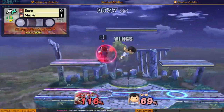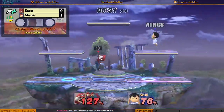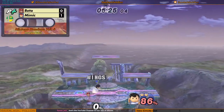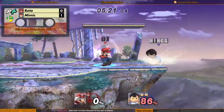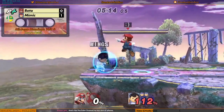Nice positioning and fade back and everything. That's pretty good right there by Beta. Classic platform double jump back air in the face. Absorbs that fireball. Ness's poor grab range again working against him.